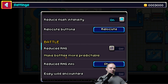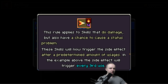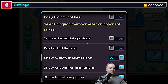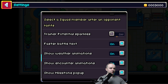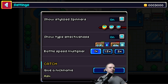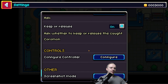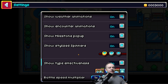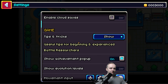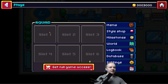Reduce RNG — no, I don't want that. I want stylized spinners. There is so much in the controls. I'm looking for a filter that would reduce the sharpness of the edges of the text, because it's quite hard to read on a big screen, but there is no option like that. I don't mind that.